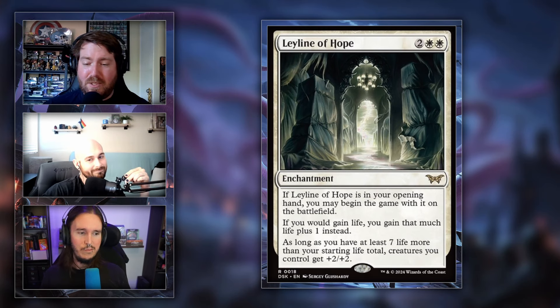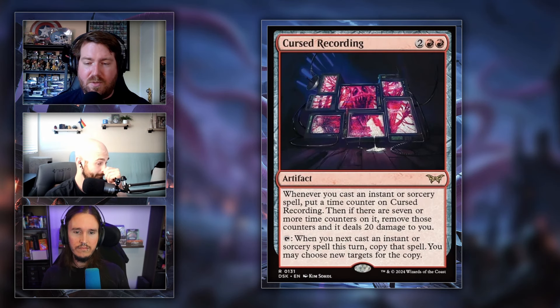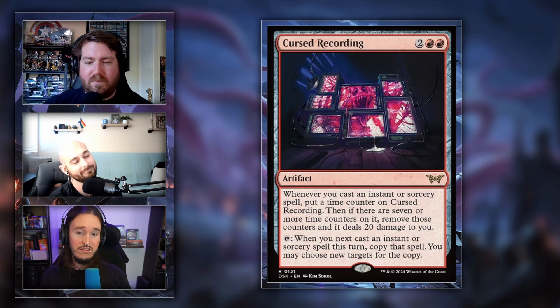Cursed Recording is two and two red for an artifact. Whenever you cast an instant or sorcery, put a time counter on it. If there are seven or more time counters, remove them and it deals 20 damage to you. You can also tap it to copy the spell you just cast. It's a clear reference to the movie Seven Days — strong ability, but you have the potential to just die.